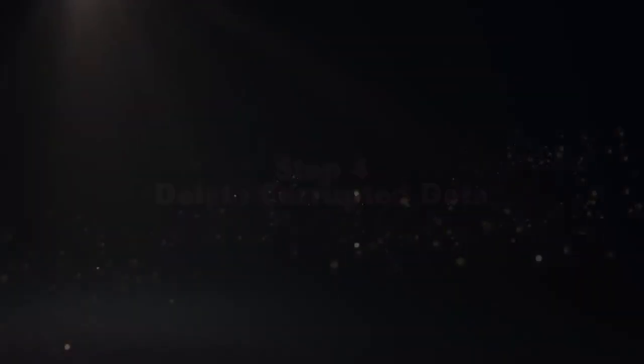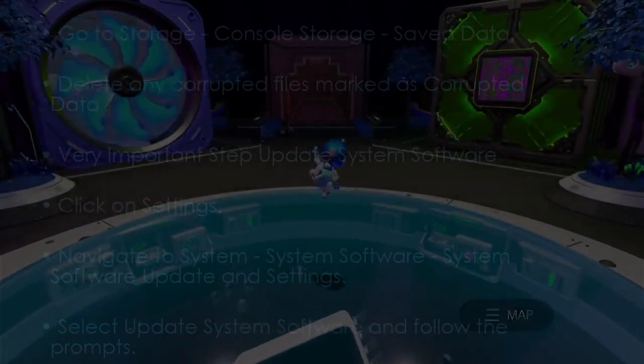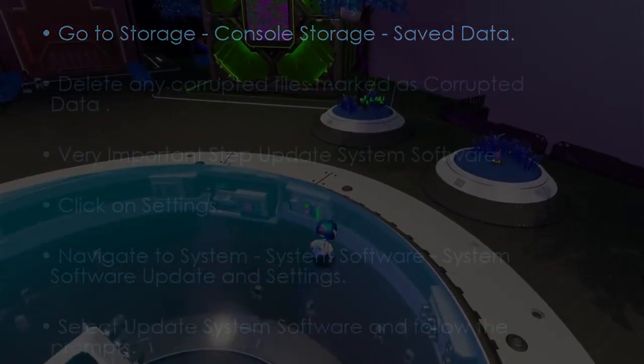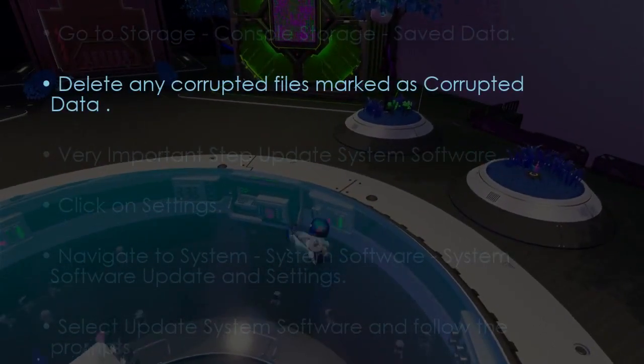To delete corrupted data, go to Settings, then navigate to Storage, Console Storage, Save Data, and delete any files marked as corrupted data.